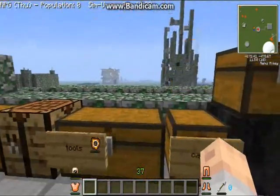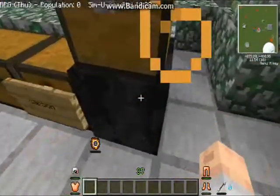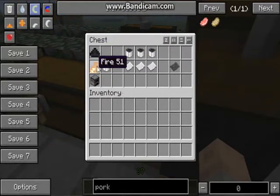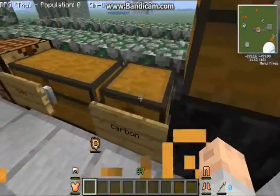How do you make this carbon? Well, first you need to get it, which is in the new dimension, and you get it from a block. When you mine it, you get carbon dust. When you put it in a furnace, you get carbon liquid. And when you put three carbon liquid and three paper together, you get carbon fiber.